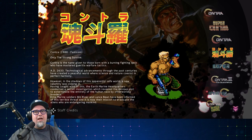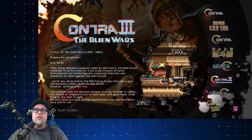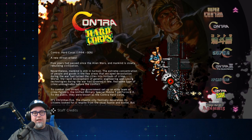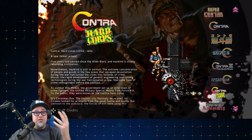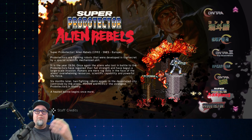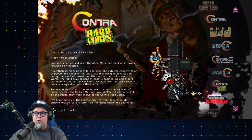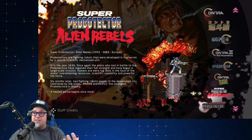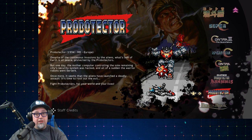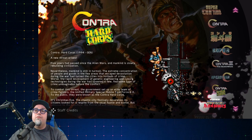We also get the Famicom version — I have to check that out. Super C for the NES. Contra 3: The Alien Wars for the Super Nintendo, 1992. Operation C for the Game Boy, 1991. Contra Hardcore, 1994, on Sega Genesis — also being released on the Genesis Mini. And then we also get Super Probotector Alien Rebels, which is for the Super Nintendo but it's the European version of Contra 3: The Alien Wars. You're playing as robots instead. And also Probotector, the European Mega Drive version of Hardcore.